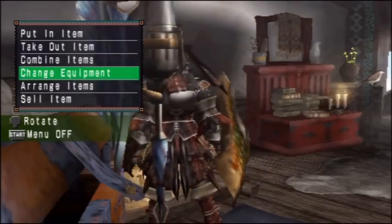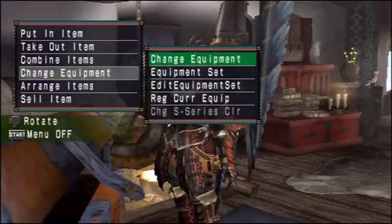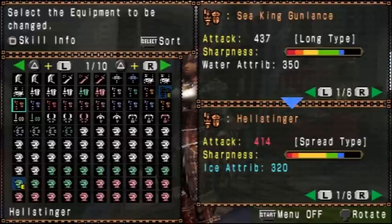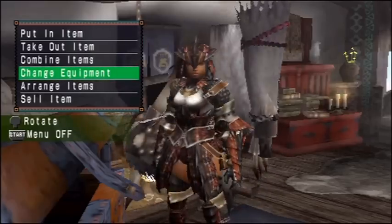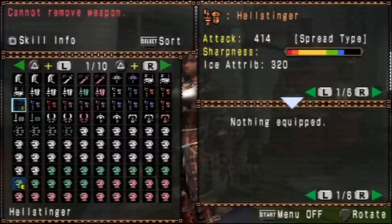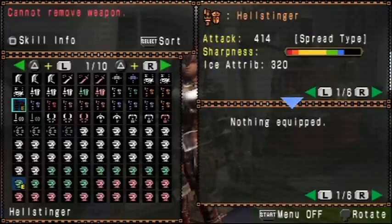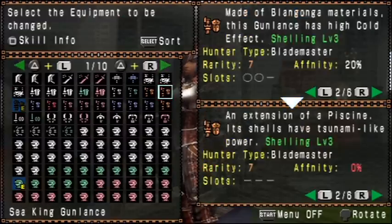I also managed to upgrade my water element gunlance. Just showing off new weapons. I actually got a lot of water attribute for the occasional monster I could do anything with it. I also upgraded my Blanganga, which is why I've been doing the latest videos in a certain order — because I needed parts to upgrade stuff, so I could show it off. I'm still not a fan of the Blanganga gunlances. It's still decent, but there's just not enough sharpness.